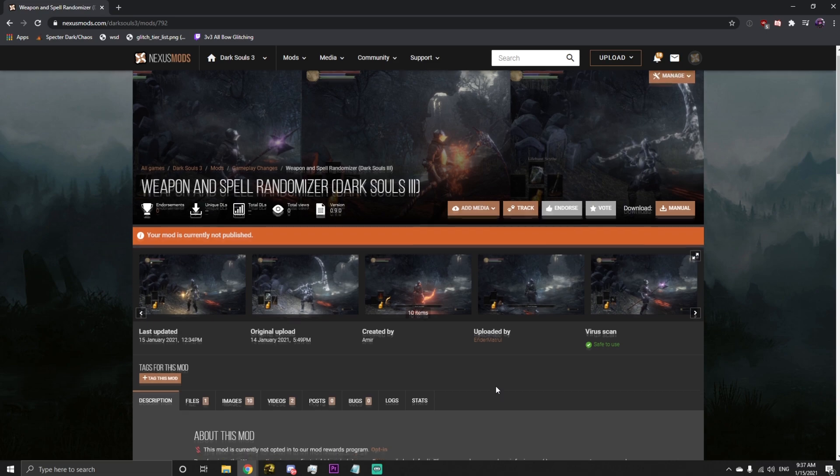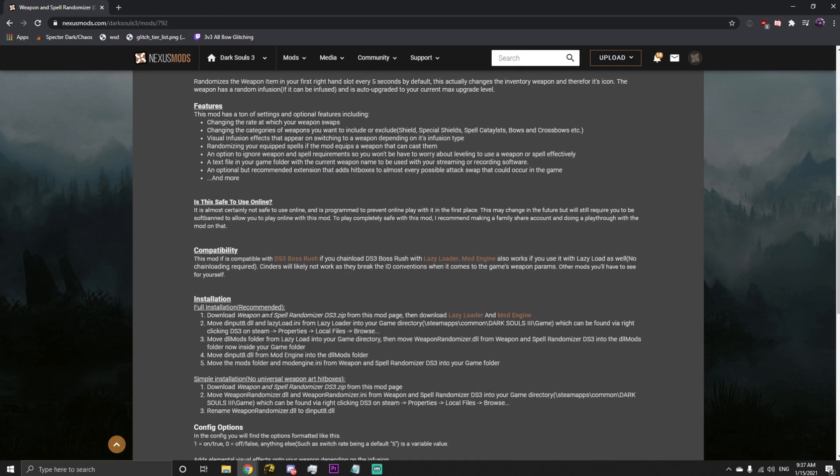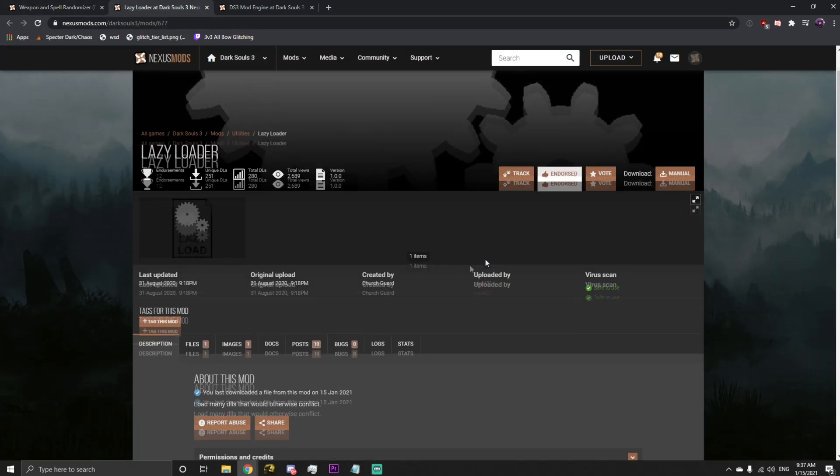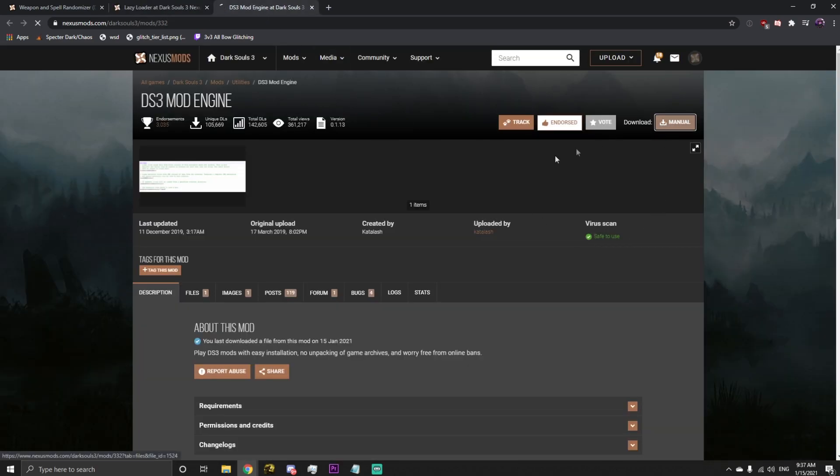Here's the mod page you can find in the description. Simply scroll down to find the installation and instructions, which will have links to the mods the full version is dependent on. These two mods also allow you to install basically any other mod in combination with mine, as long as it's compatible — for example, the boss rush mod.